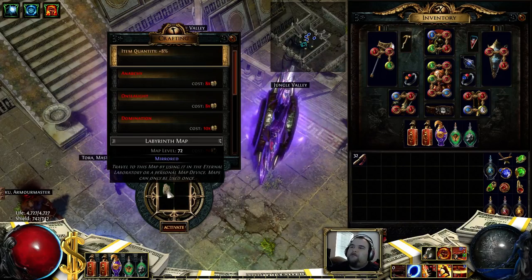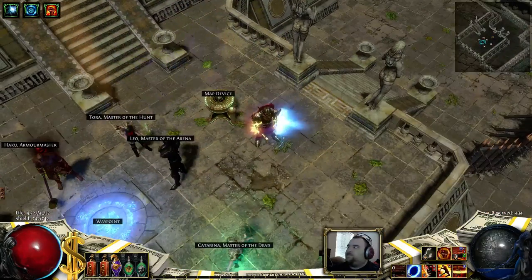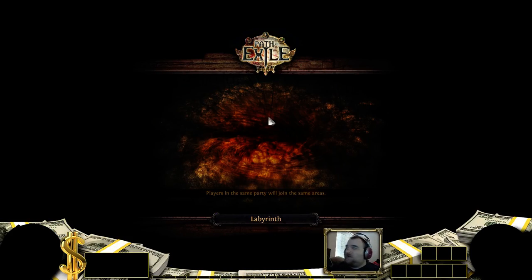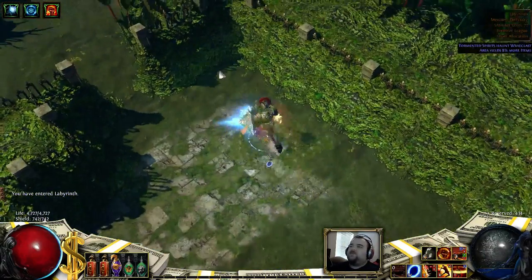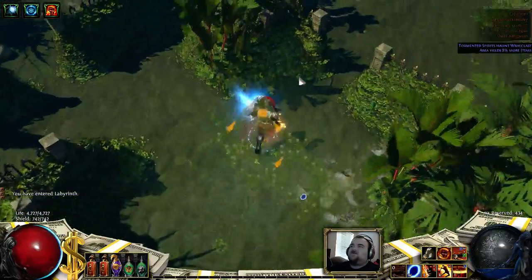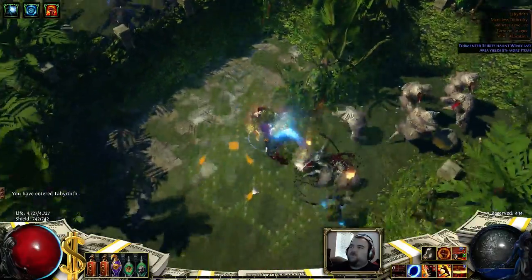Hello and welcome back to my map and boss guide series. Today we have Labyrinth. The Labyrinth tile set is based on the hedge maze in Act 3 — a zone that not a lot of people go through because it's a completely optional side zone for quests that doesn't give you much. It doesn't give you skill points, so most people ignore it.